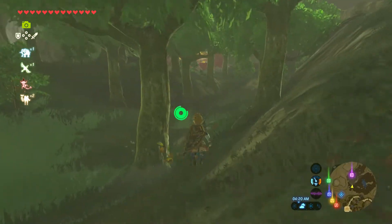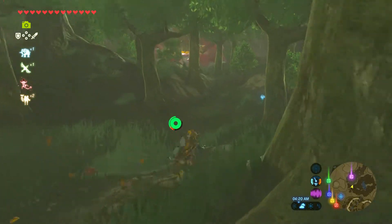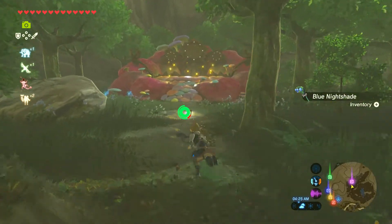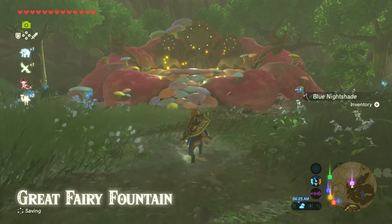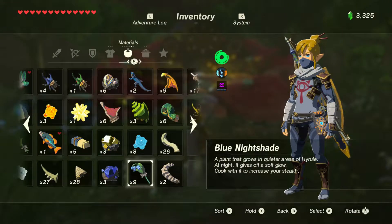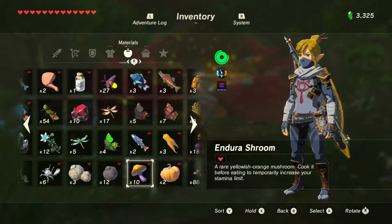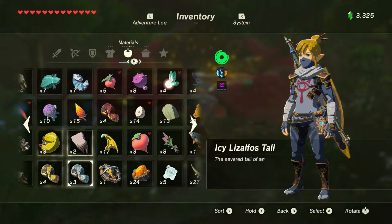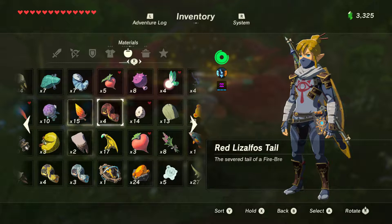Head to your pin and you will find a little shell — the great fairy fountain. You just found yourself a great fairy fountain!